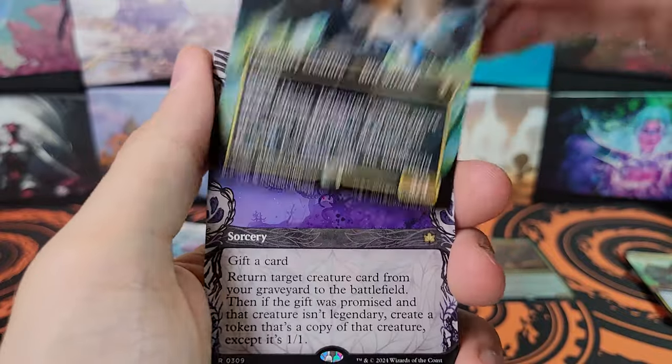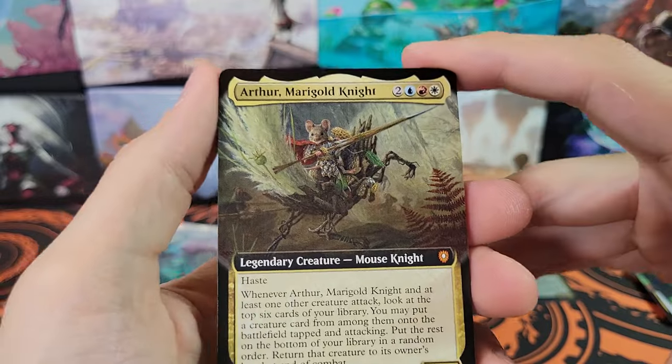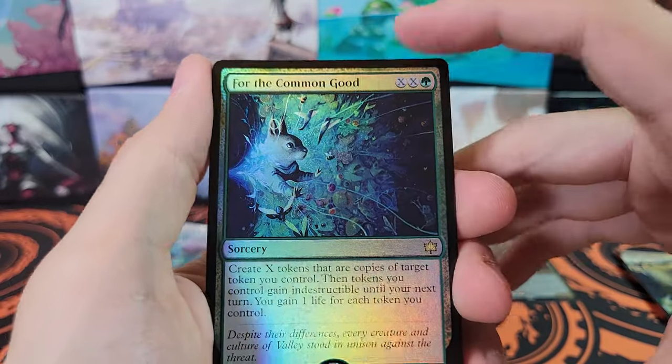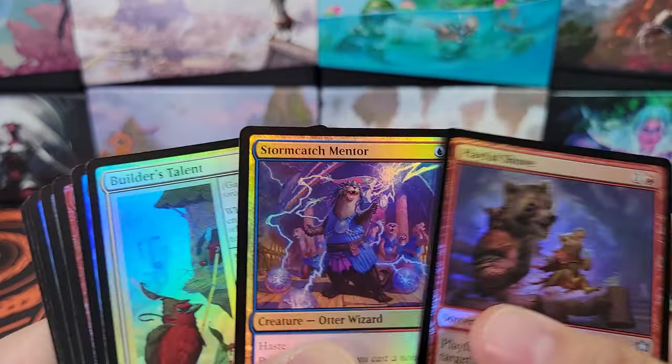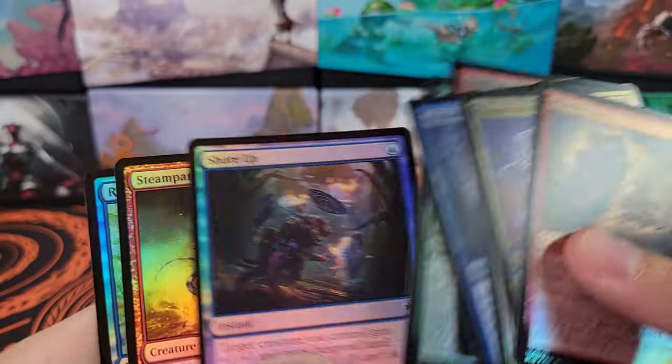Riad de Revi. Coiling Rebirth. We've got Arthur. Marigold Knight. For the Common Good. Island — we already got that island. But there's only ten lands, so you're gonna get duplicates.